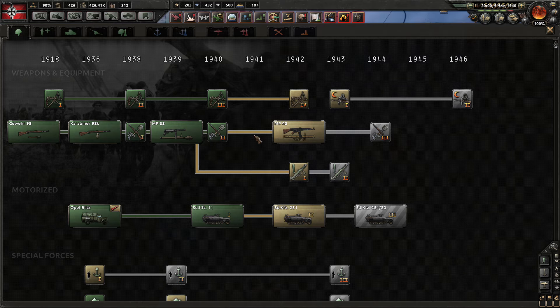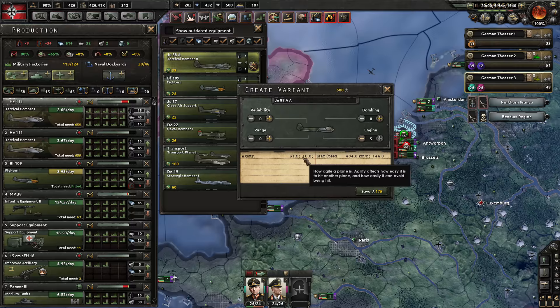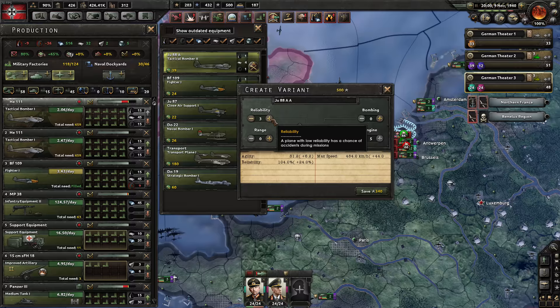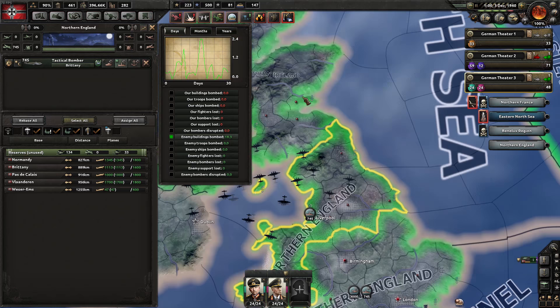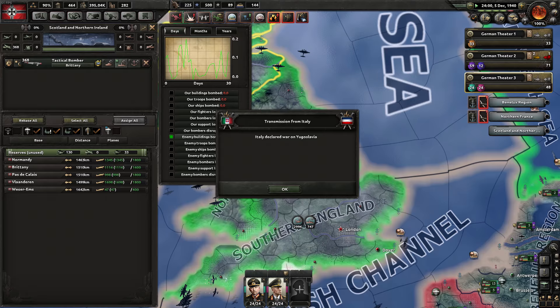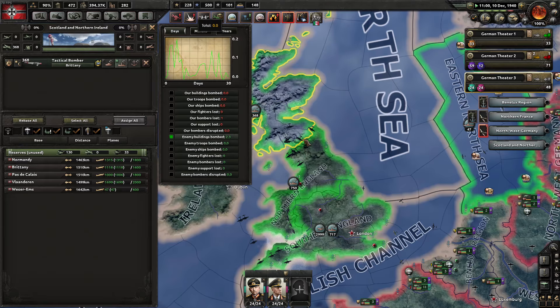We've got a lot of air experience so we might as well use it. This new bomber upgrade gives more agility and speed, which allows the ability to dodge fire without affecting overall reliability — that's really good. Looking at the statistics: bombers disturbed 100, we are doing bombing damage and slowly grinding them out. This is in all respects similar to how the Battle of Britain went — it was a production war, and whoever had the most production wins.